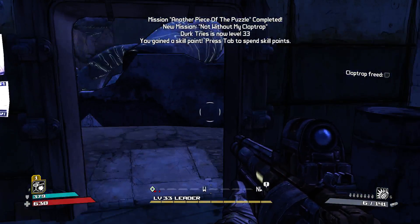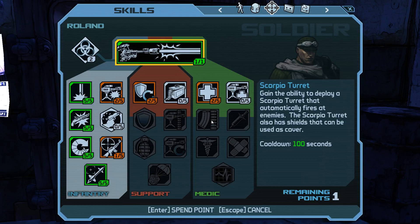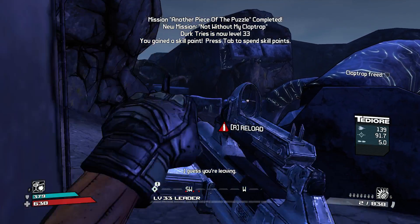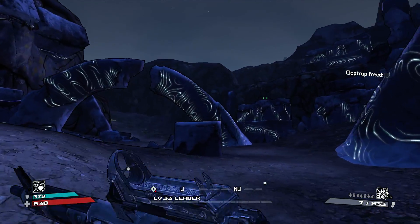Gotta be kidding me, we were already there. Let's level up. Okay, we've done these three; next one is magazine size and recoil reduction — not bad. We're getting there. It's up to seven now — that's good. Should I bother checking that one out?